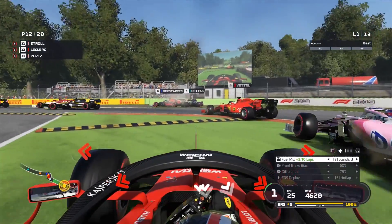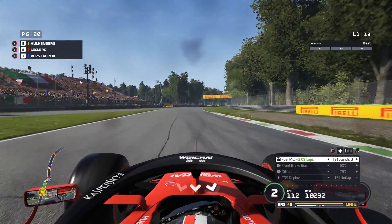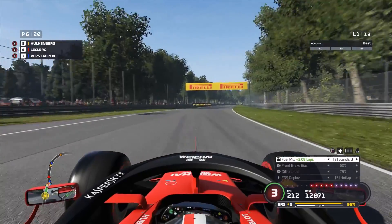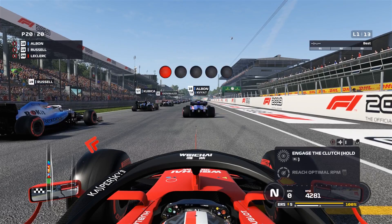We brake really late and end up having a bit of a crash - absolute carnage ahead of us, completely blocked track. We go across the kerbs, bouncing across, and actually end up all the way up in P6. Not much of a race start, so I think we'll give that one another go. That was a bit too much - I want to try and get at least through the first turn. Clearly the AI struggled with the brakes as well.